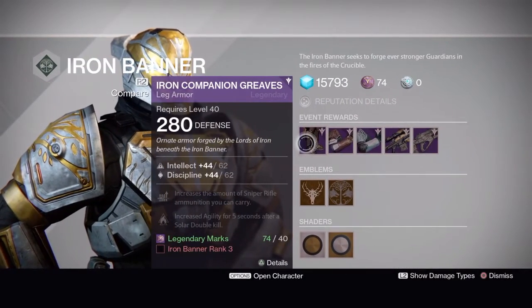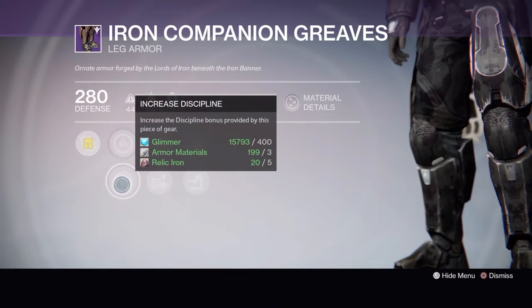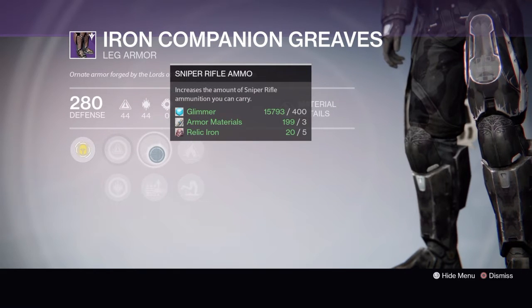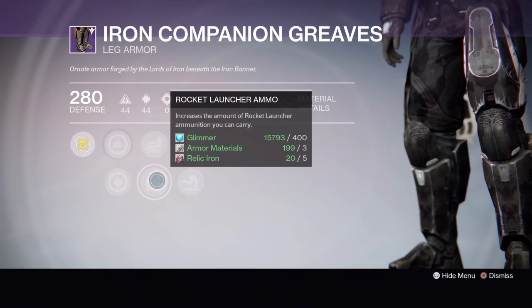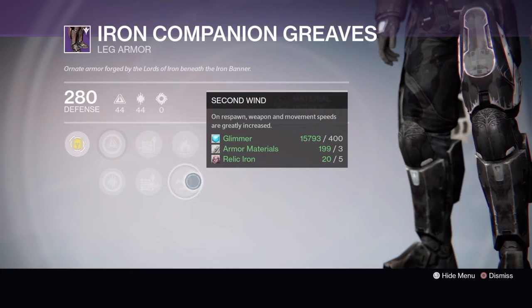Last up we have the Titan. At rank three you can get the Iron Companion Greaves, which come with increased intellect or increased discipline, sniper rifle ammo or rocket launcher ammo, solar double down, or second wind.